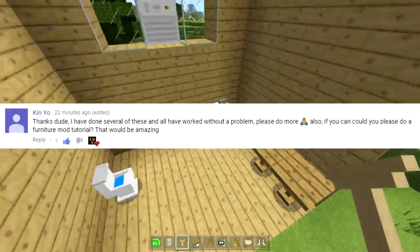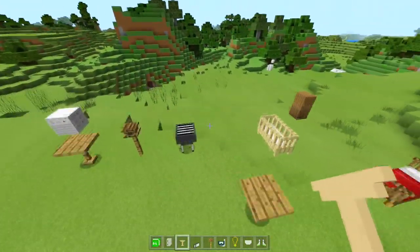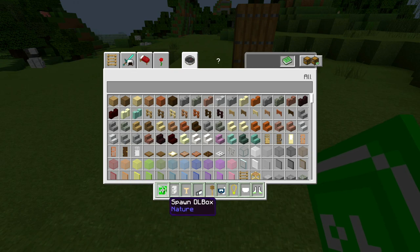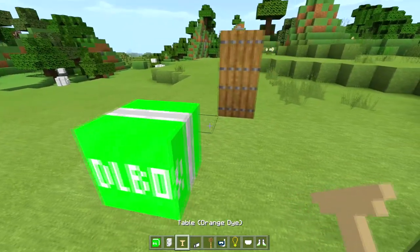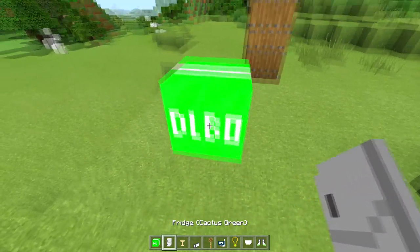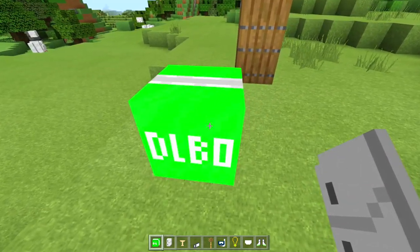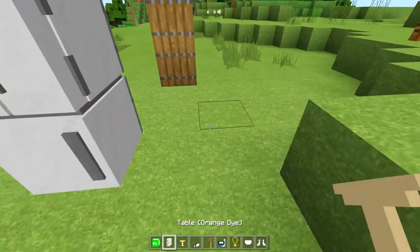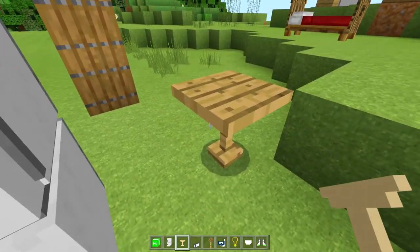The way some of these things work: if you want to put down a fridge, you go into creative mode and find the spawn DL block, put that down, and then find the fridge — which is just a cactus green dye — and left-click it, and boom, it turns into a fridge.